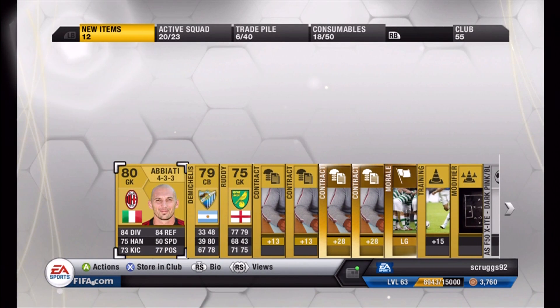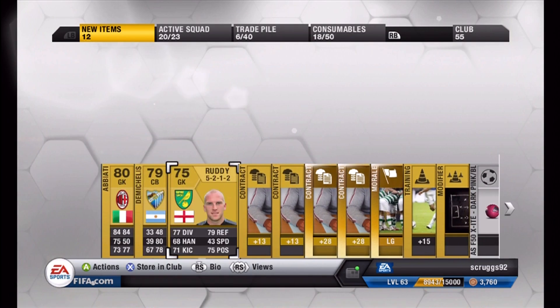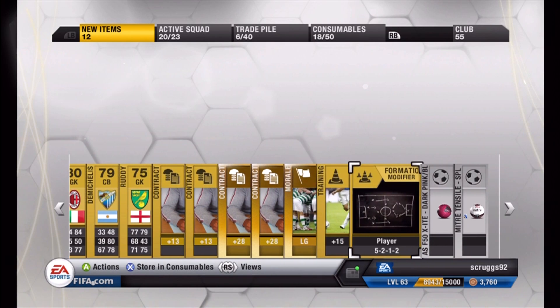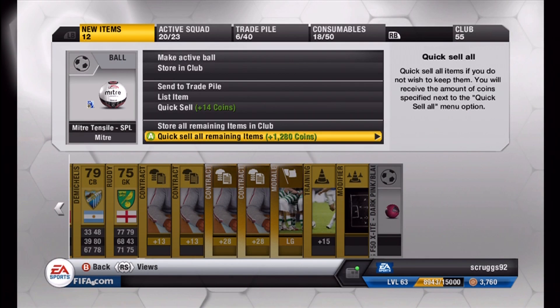Keeper from AC Milan, he's 4-3-3, that could be alright. My rare items are wasted on contracts and squad morale. I'll store all this again. There's a red ball — I'm going to have to change that, I don't want to play with that.